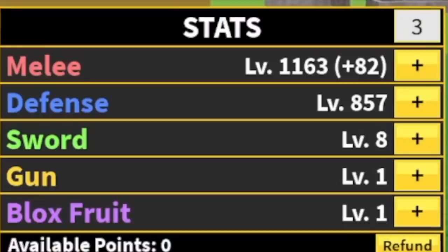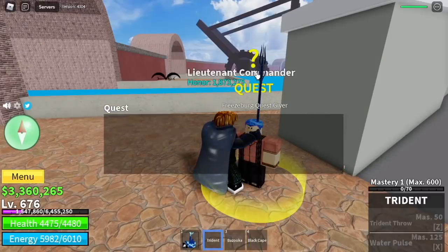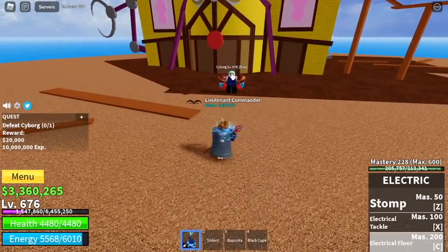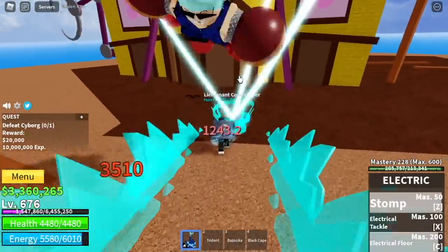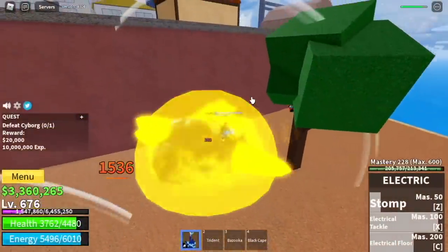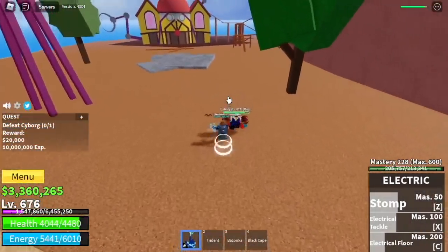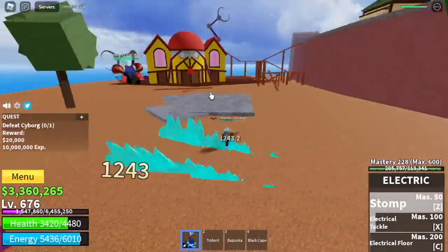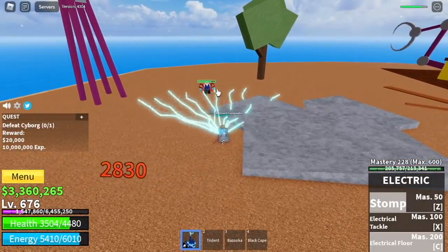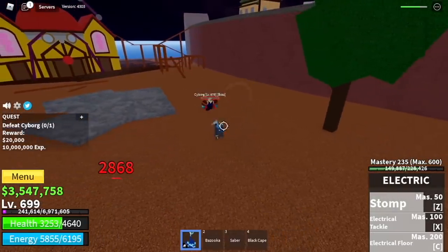Let's check our stats: 1,163 melee, defense is 857. Next up, the Fountain City — this is the last grinding island. For the Cyborg, this one is the hardest because it does lots of variations in terms of its own skills, from range to short range damage. So make sure to always dodge. If you got hit by that, you will lose maybe 50 to 70% of your HP. Just use all your skills, dodge to the side, create your distance and that's it. The goal here is level 700.